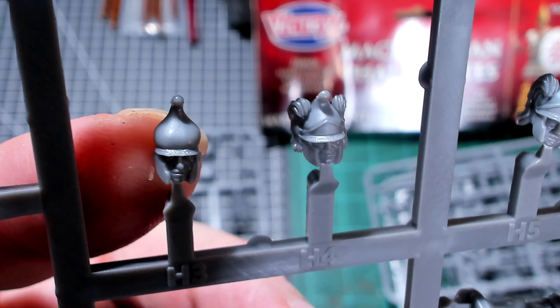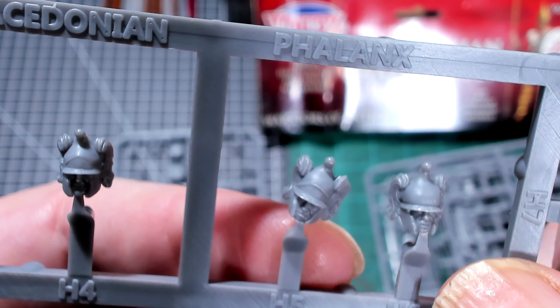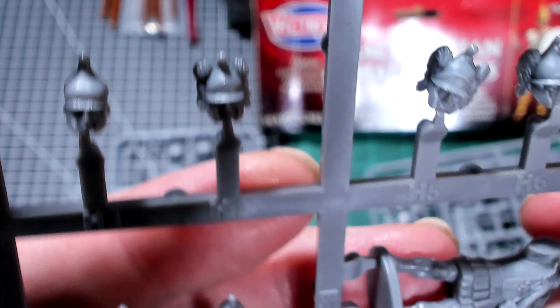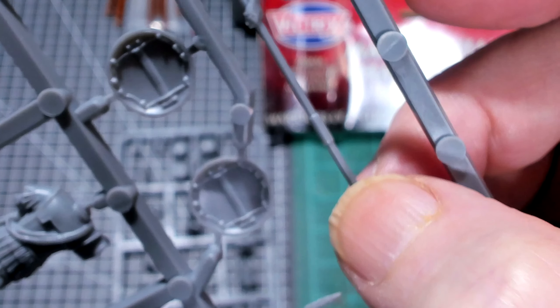You get three Macedonian-style helmets and three Hypaspist heads. If I'd known I was getting Hypaspist heads, I might not have ordered the separate Hypaspist set. The standard shield has the inside straps. The pikes are super long, and the type of plastic they're using might be just a little bit too accurate to scale, so it might be too flimsy. You might want to replace these with steel rods, or just be very careful with them because they can break.